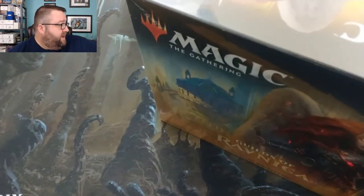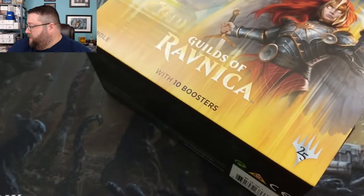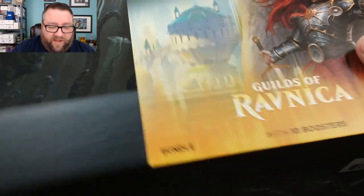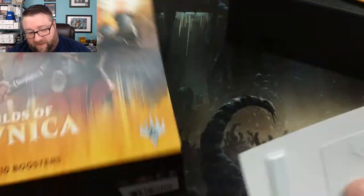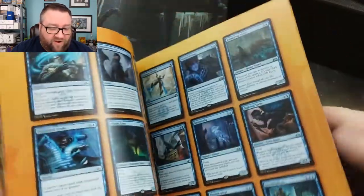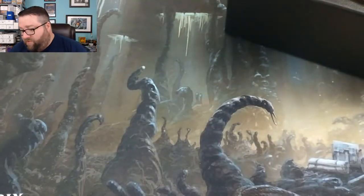Now let's get on to the Fat-Pack. I forgot to get my knife out so I'm going to have to improvise with a pair of scissors. I normally have a little pocket knife I keep razor sharp specifically for opening sealed product, and I also have an X-Acto knife set but my daughter stole that, so I don't know where it's at. We got the little box that does nothing — it helps the fat pack be a fat pack. We got the Do Not Steal Me tag, we got the rule book, essentially a list of all the cards with a couple tips and tricks.